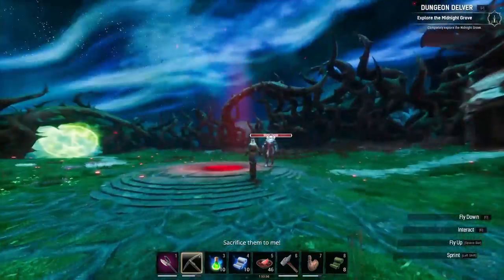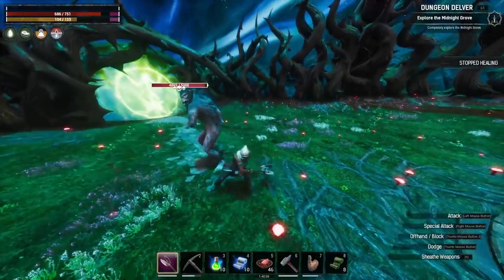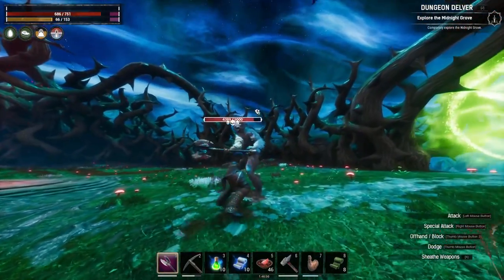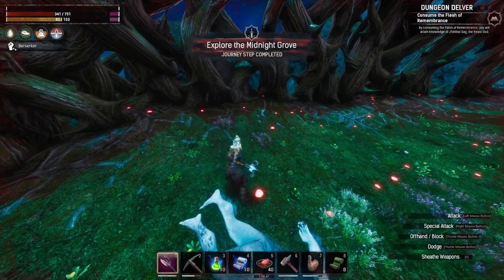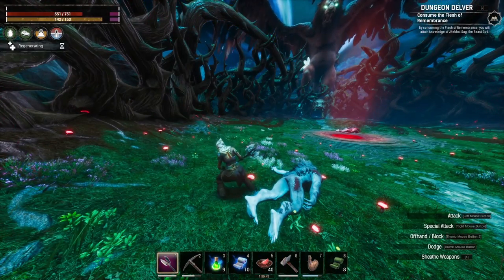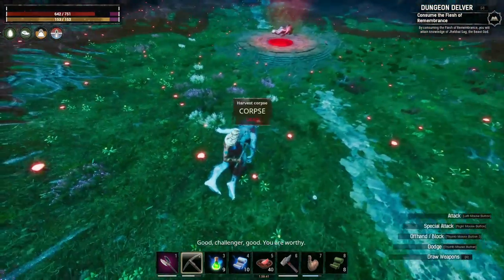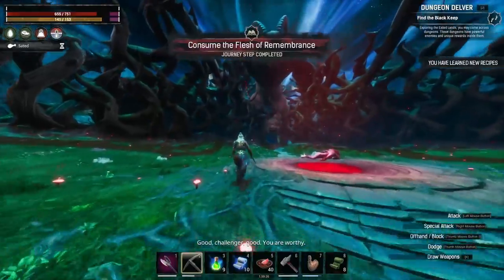Now we've explored the whole place and we're at the end of the dungeon. He's not that hard to kill — I do have a pretty fancy weapon. He's kind of werewolfy though. Once you kill him you're going to achieve the journey. Eat your potions as required. Hack him up and you're going to get some Flesh of Remembrance that you eat and learn the Jhebbal Sag religion. Come on up here and exit.